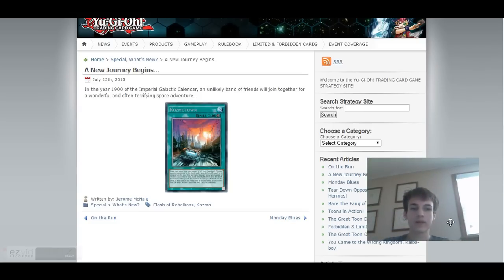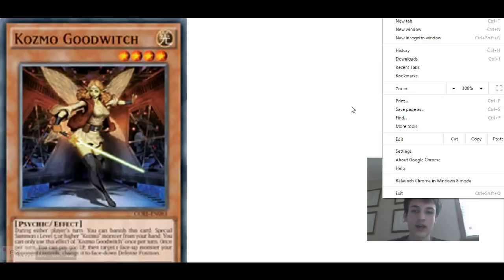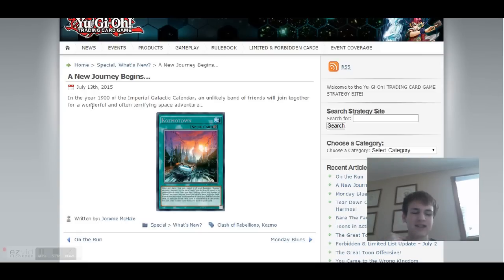What's up guys, BlackRoseDuelist here with a new deck discussion. We have the new Cosmo deck. For the last few months Konami has been hinting about a new archetype about an American fairy tale, and 'Oz' is in 'Cosmo' so we're pretty sure it's Wizard of Oz. Judging by the two new cards we've seen, it kind of looks like a Wizard of Oz mixed with a Star Wars card — or just Wizard of Oz in space.